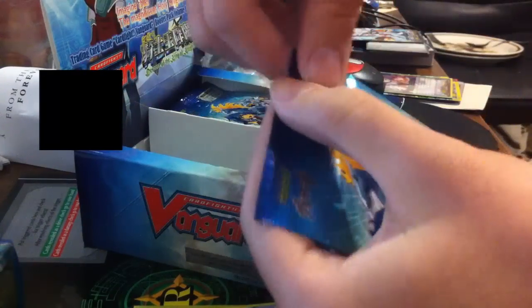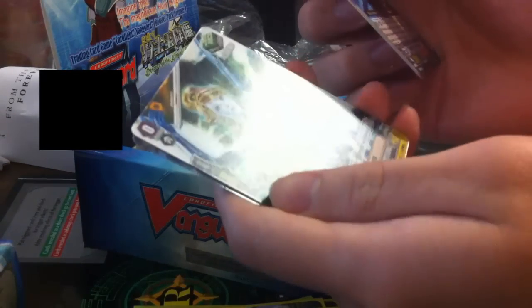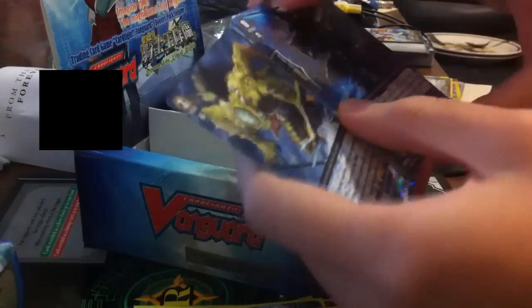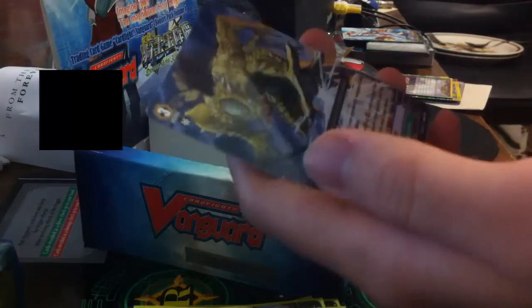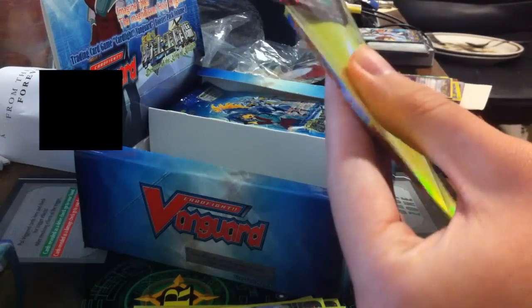Next pack — what do we have? Oh, a Nubatama! That's a pretty rare one I guess. Wonder Boy, Milk, okay — I might use it. But I ordered an Oracle trial deck, so — Hell Spider, that could be useful.